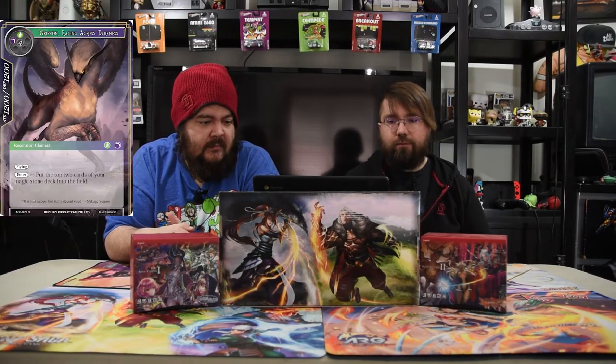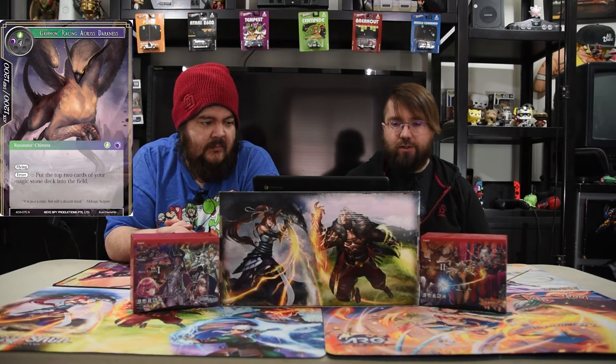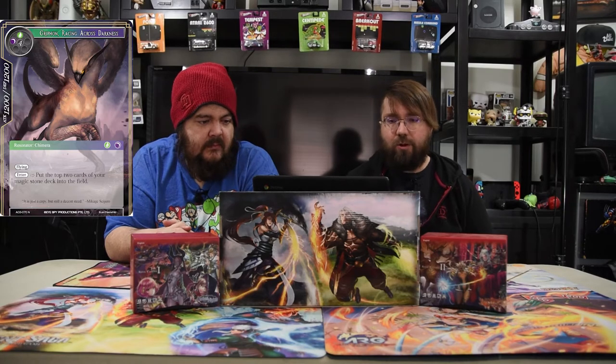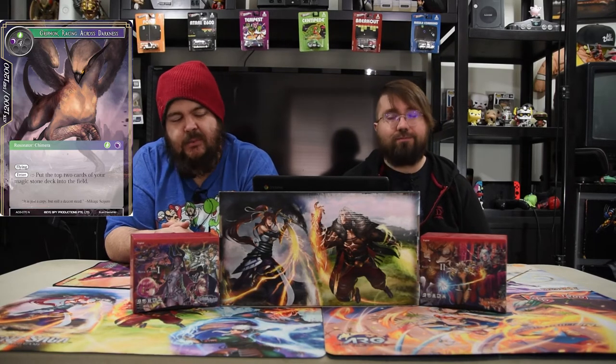And of course, we have to have Griffin — black, green, four generic, 12/12 flying. When this card enters your field, put the top two cards of your Magic Stone deck into the field. He'll probably be coming from the graveyard — yeah, you play him from the graveyard.